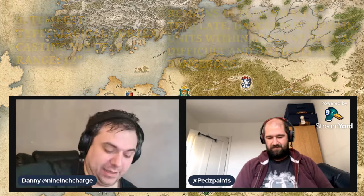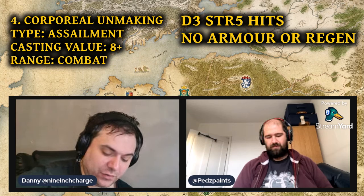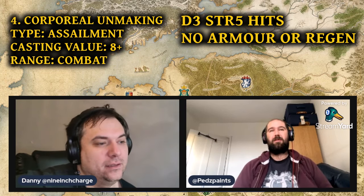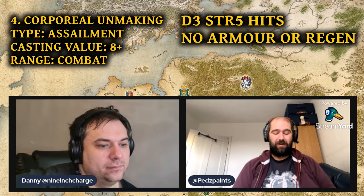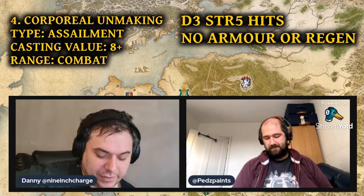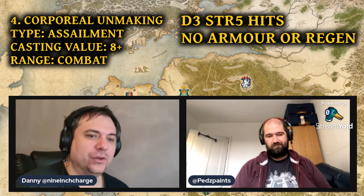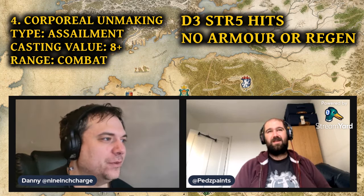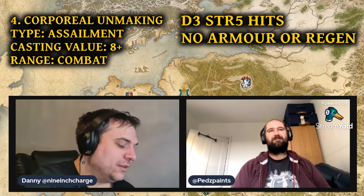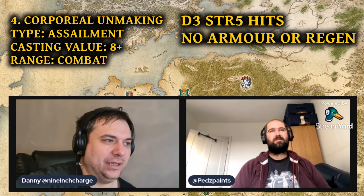Next is Corporeal Unmaking. This is an assailment spell with a casting value of 8 plus and its range is combat. A single enemy unit the caster is engaged in combat with suffers D3 strength 5 hits with no armour or regeneration saves permitted. Ward saves can be attempted as normal. That's quite good against some of the bigger hitty heroes flying around on their own. And we're going to see a lot of Tomb Kings who have regeneration, so that's good for that as well. It's one not to get too overexcited about because it's only D3 hits — one in three times you're just going to do one hit of strength 5. It's great it's no armour saves and no regen, but it's nothing really to write home about, though all assailment spells are worth casting because they will do increased damage.